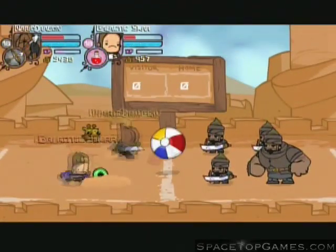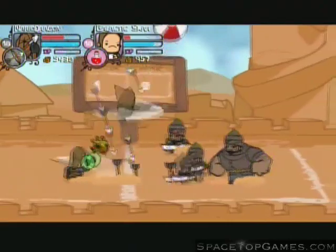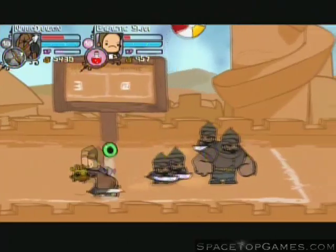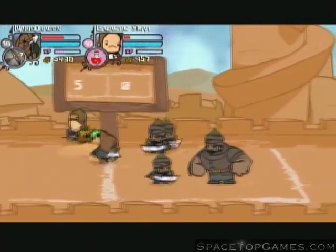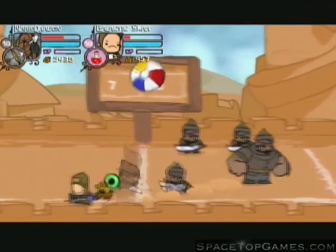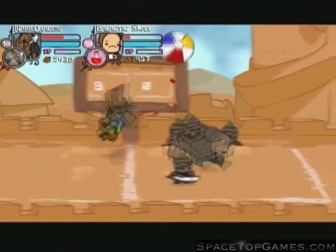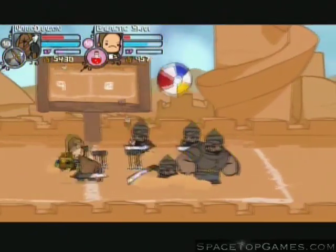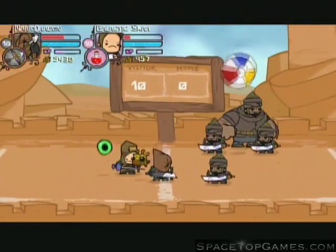This is the volleyball game — as I said before, first to ten wins. Surprisingly, somehow Scar and I got a perfect game, which was kind of amazing. I thought they would've got at least one point, but they didn't. You basically just gotta hit the volleyball, and if it touches the ground, they get a point — or you get a point. You can actually hit the other team, and as soon as you win, he gives you the map.